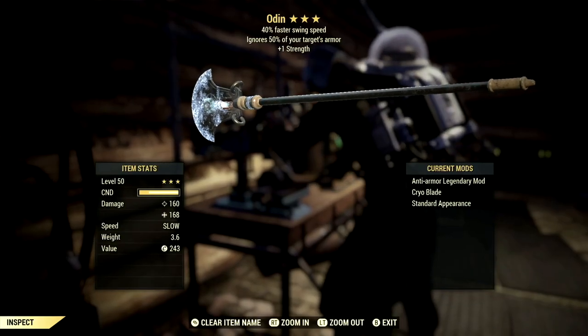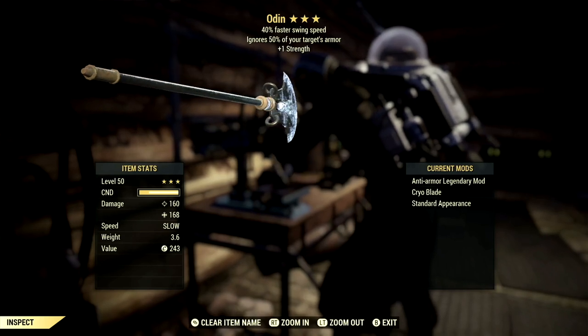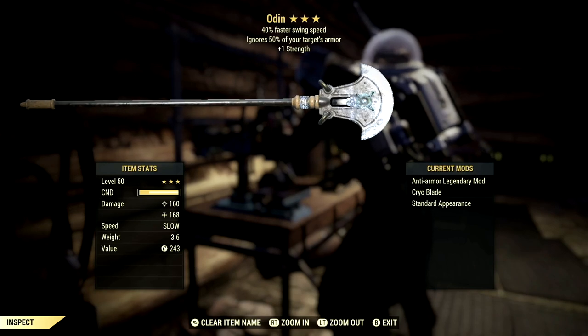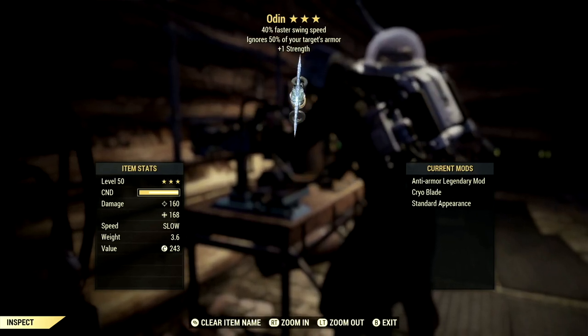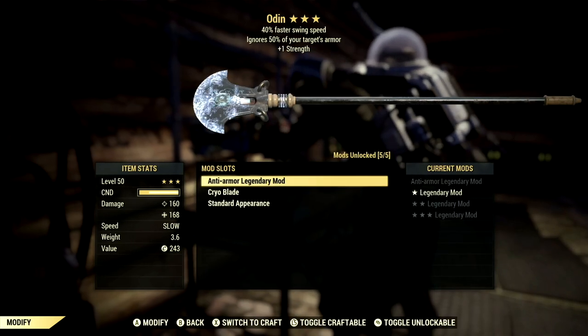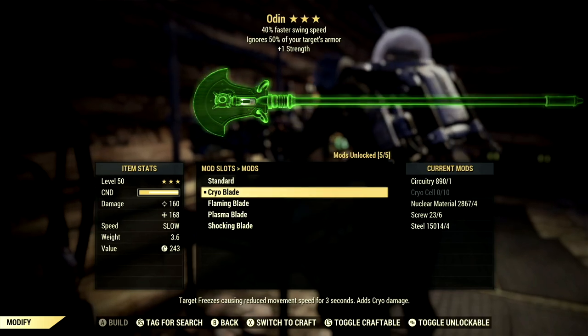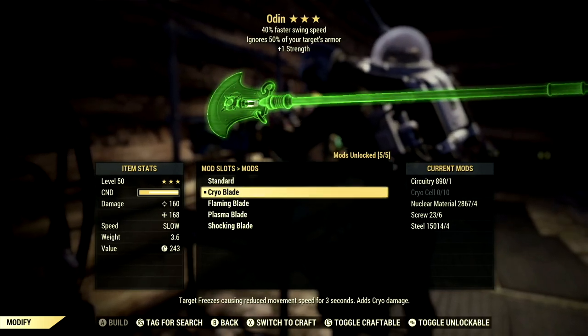This is the legendary Warglaive we're going to be going over. It is anti-armor, which ignores 50% of your target's armor, has a plus one to strength, and also 40% faster swing speed — almost a near-perfect roll in my opinion. Over in the mods we have a total of five blades. The Cryoblade, which is what I'm using, causes the target to freeze with reduced movement speed for three seconds and adds cryo damage.